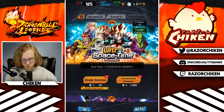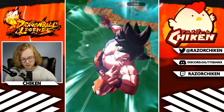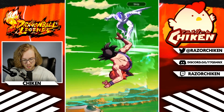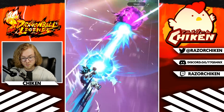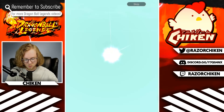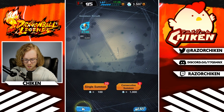Rolling into the Ultra Space Time summon number five. We are looking for a sparking Kid Trunks — not extreme Kid Trunks — that is the main goal right now. It's not looking too good. Sorry about missing an upload yesterday — I am pretty sick right now. I took a bunch of medicine just to be able to speak, because otherwise my throat is totally screwed up. So hero Bird — not exactly what we were looking for.